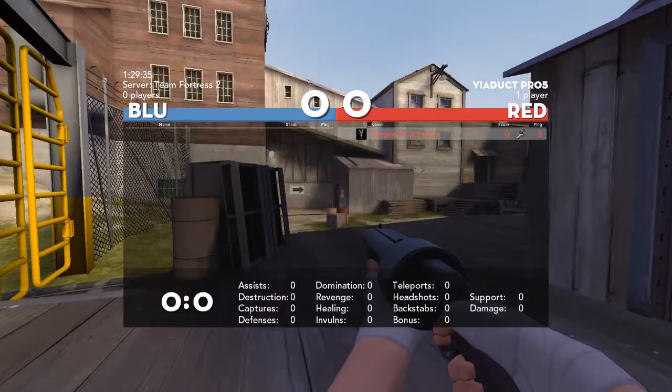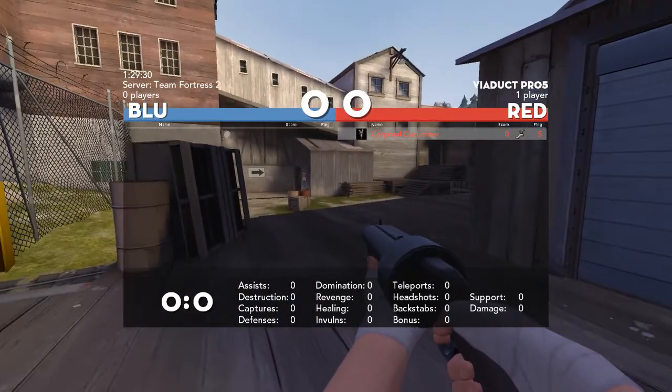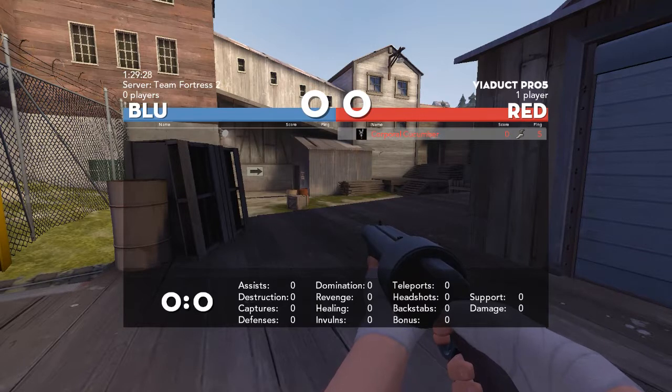Starting off, we've got the overlay menu — the scoreboard. Like most HUDs, it just tells you what you need to do. As you can see in the bottom left, you've got your KD, and then you've got all of your more specifics along the bottom. Very nice and clear. I like the font with this HUD. You've got your class, score, ping, and your name — and that's what you need. You've got the time, the map, the players, and obviously the team scores.